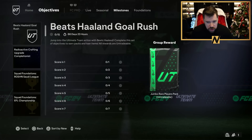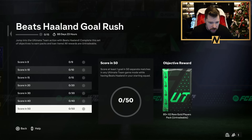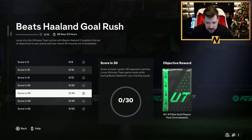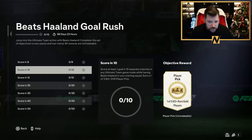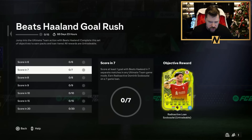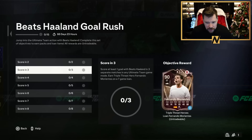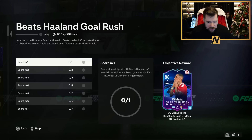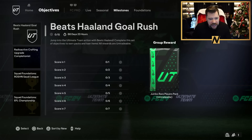Beats Haaland Goal Rush — scoring 7 up to 15. The rewards are: 50 and 85 by 2, an 85 plus, an 81 by 11, an 84 by 2, an 84 plus, a one of three 83 plus, a lone Zanetti for 7 games, an 83 by 3, a lone Soboslai Live for 7 games, a premium gold players pack, a lone Cotote for 7 games, a rare gold pack, a lone Morientes for 7 games, an 80 by 5, a lone Team Maria for 7 games, and a 100k pack.